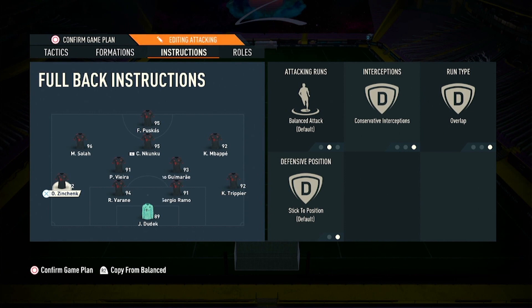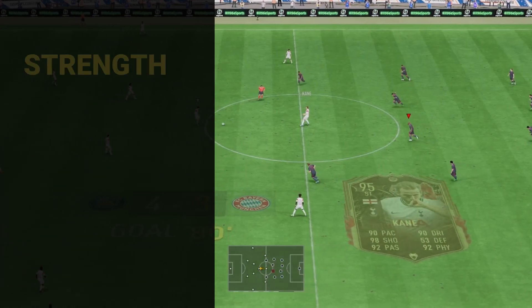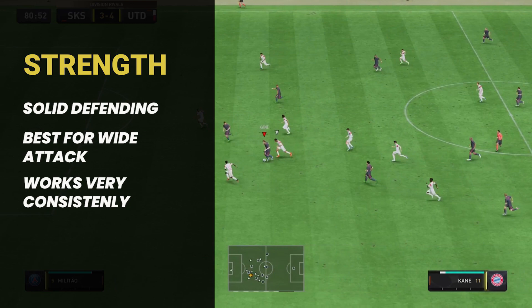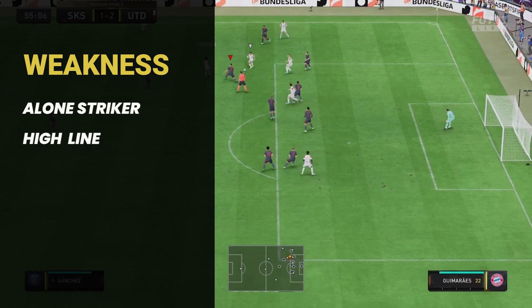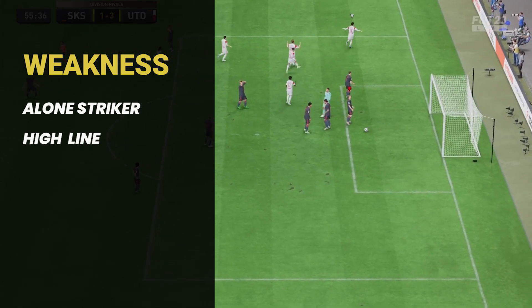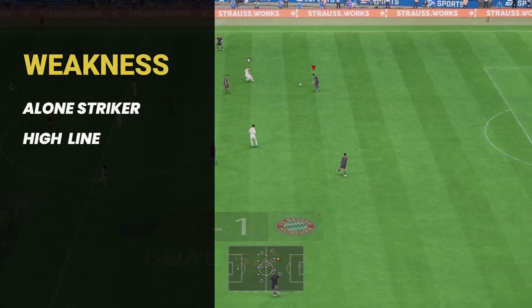The right back stays back while attacking, and the left back is set to overlap with conservative interceptions. You can use overlap on either side — it's your preference; I use overlap on the left side. Both center backs are balanced, and so is the keeper. This formation is very solid in attacking, midfield, and defending — it is one of the standard and consistent formations in FIFA.